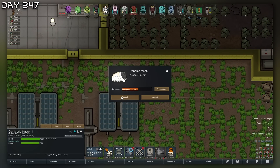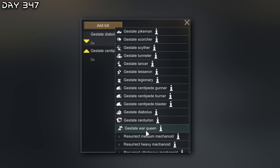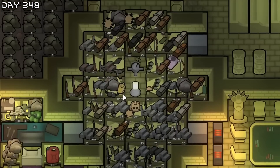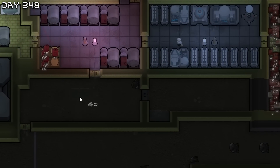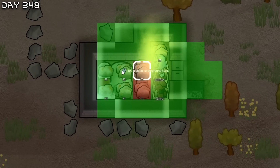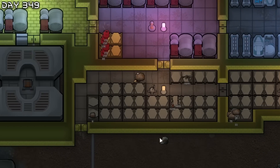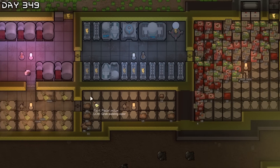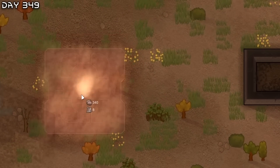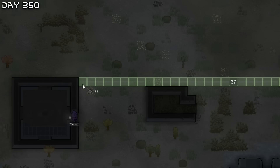We have a centipede blaster here — instead of 'Centi' you'll be 'Sembi'. I might also need some more storage — it's all filled up. Let's make these two rooms storage rooms. The shelf area is coming in nicely. We have so much steel but we want the plasteel. I'm also going to hook up more geothermal generators and cover the power wires with walls because raiders can destroy power conduits.